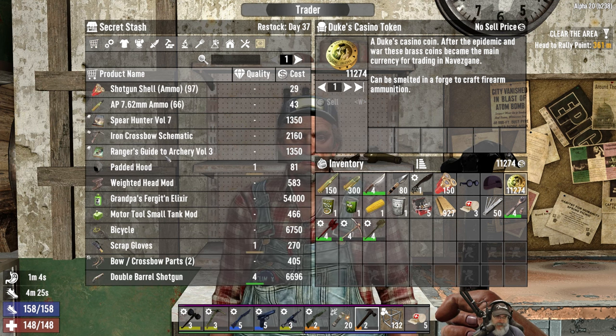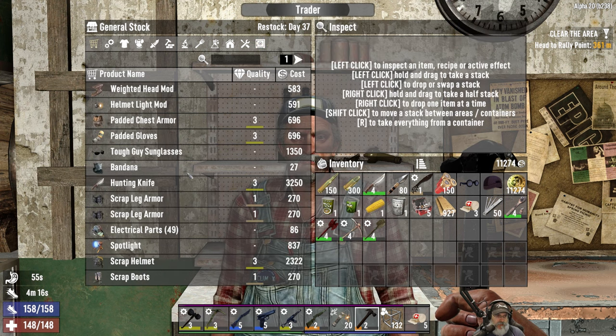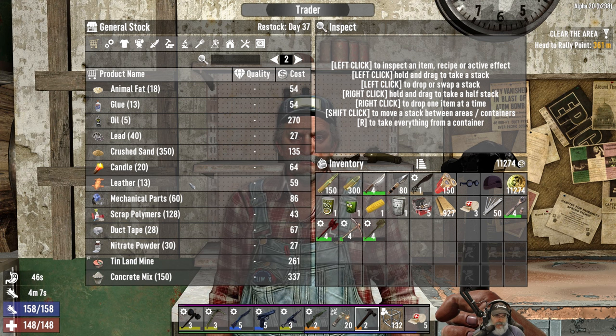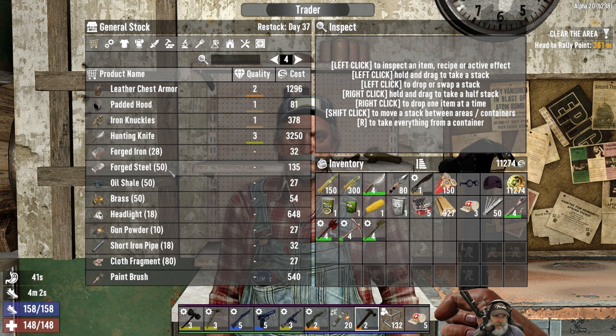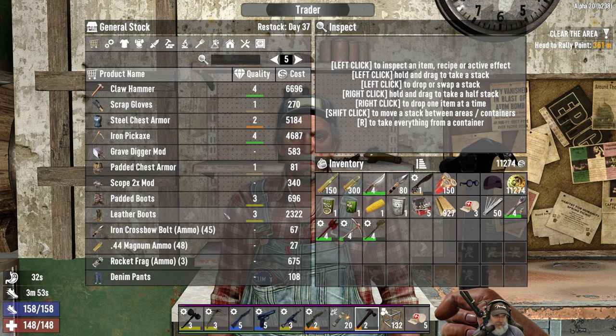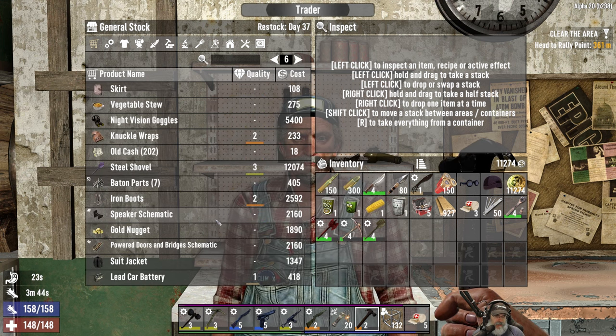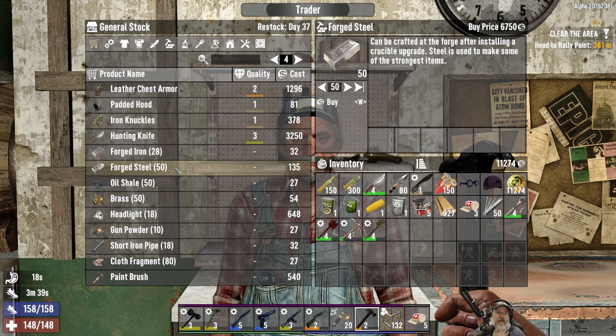He looks like he's reset — let's take a look at his inventory. Ranger's Guide to Archery, not super interested in that. Let's look at his secret stash and normal stash. I'm looking for a crucible among other things. I'm going to start buying forged steel — it's really expensive, but until we can find the crucible I suppose I should. Maybe I should run over to the other traders and look at them quickly. The thing is I don't have any points yet in better barter, and I'm not sure if the crucible will never show up without that or if it's just a better chance.